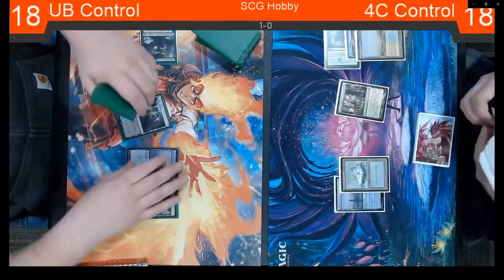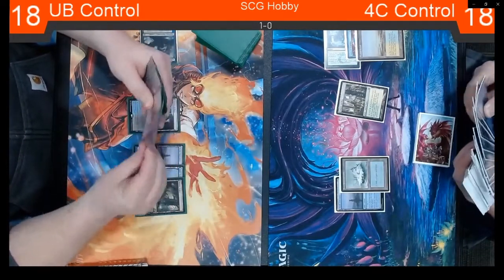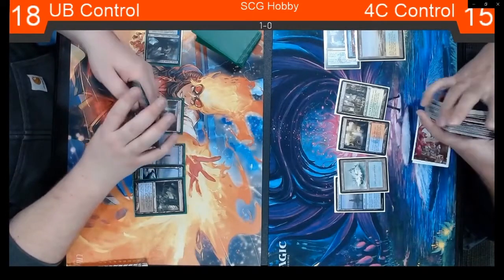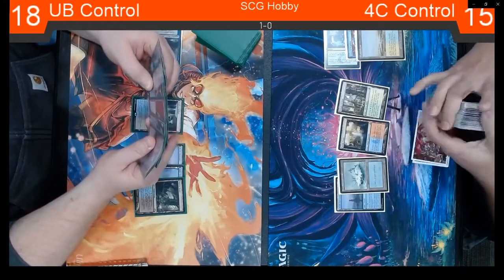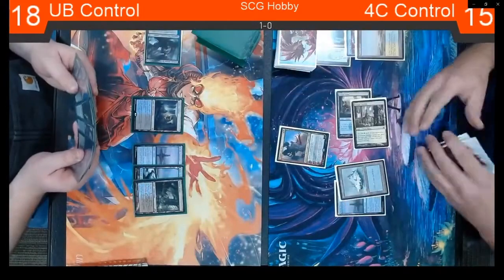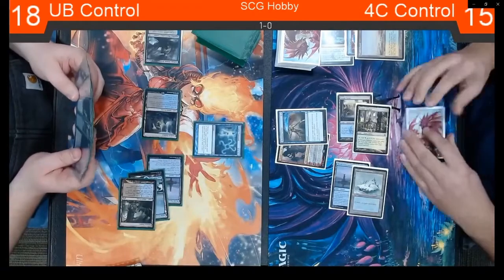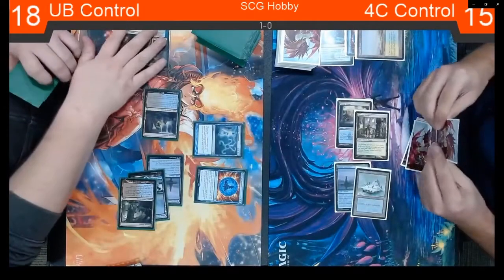At this point you just kind of have to assume your opponent has Force of Negation and try to sculpt your game plan around that. He's going to play an untapped Temple Garden and leave up that Fetchland, signaling something like Cryptic. Josh is going to play an untapped Watery Grave, take two — but it's just a lot of reactionary turns. Josh did play that Ashiok and luckily wasn't punished for it. He's got a Kling, a Cryptic, a Force — a lot of reaction cards. Devin is going to go for Ren and Six, and Josh is going to go for Disdainful Stroke — one of the sideboard cards we talked about.